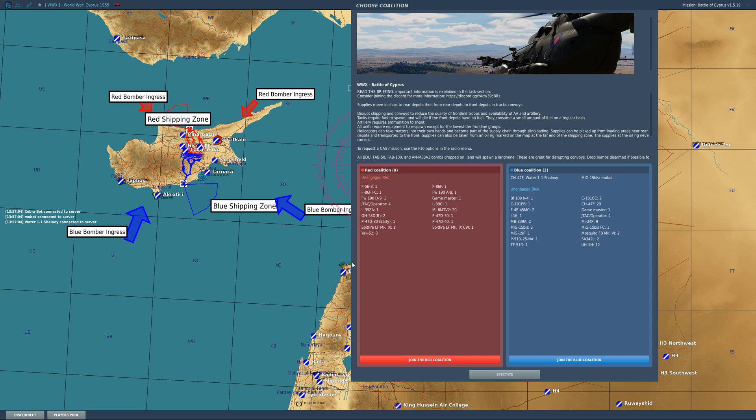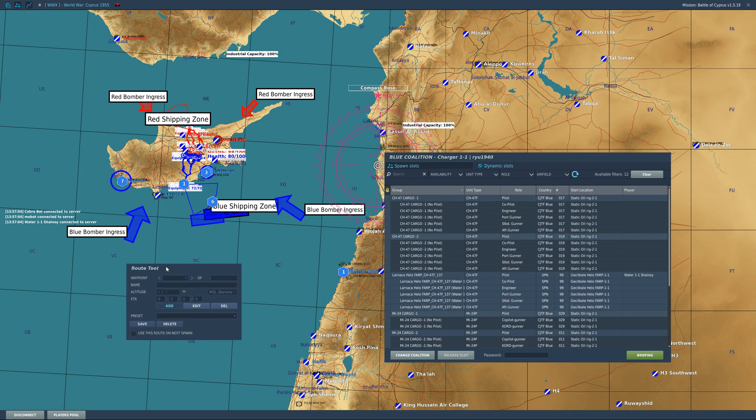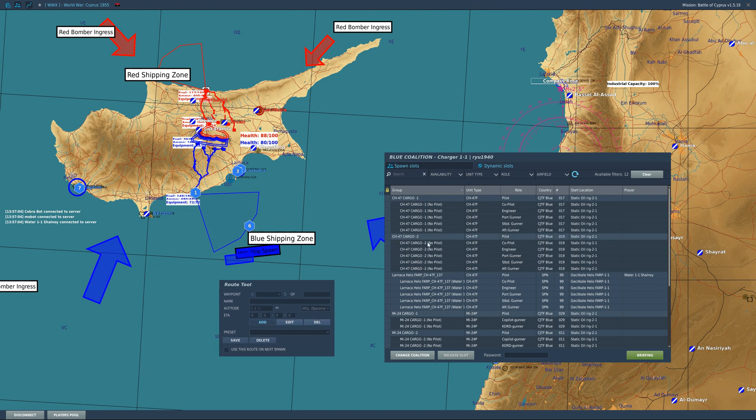When you first click into a server and get to the Choose Coalition screen, you're going to see this icon up in the corner. This is the Route Tool — it's basically adding mission editor style waypoints to the aircraft before you spawn in. So you can join a coalition, and as long as you don't get into the aircraft into the game world, you're still going to be able to manipulate the route. It works on a lot of different aircraft that have internal navigation systems.